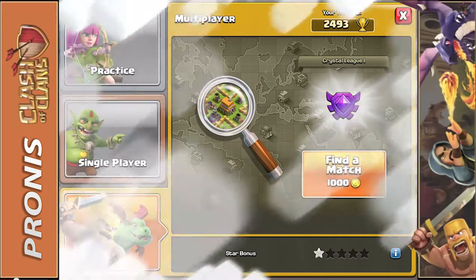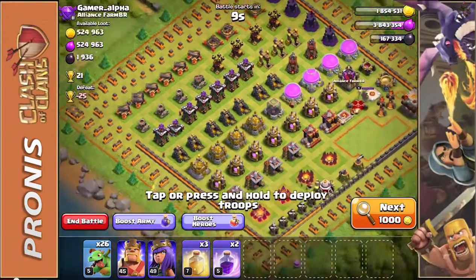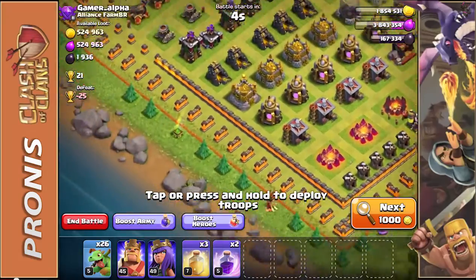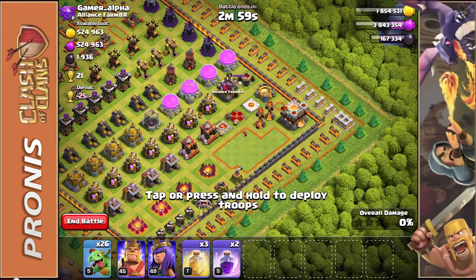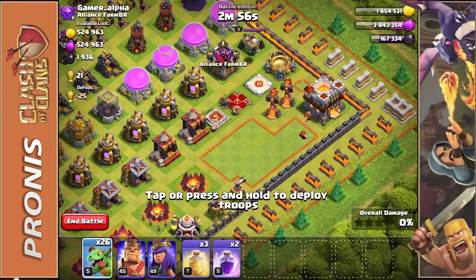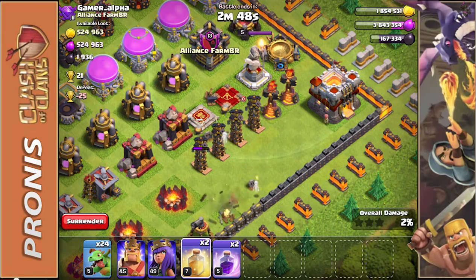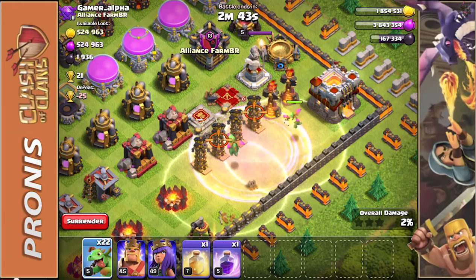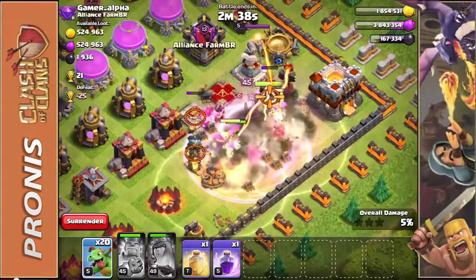We did find a base that we are going to be attacking. It's definitely a weird layout — they're doing this on purpose. They have all the walls on the outside; they want to direct you to immediately jump right into this square. But I'm a hundred percent sure there's going to be some stuff in that square that's going to take out my troops. So I'm going to put a heal spell right there, a heal spell over there, and one rage spell right in the middle.